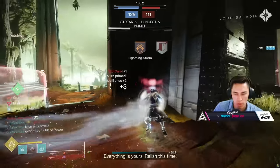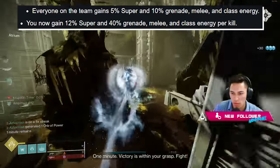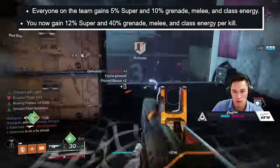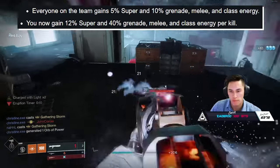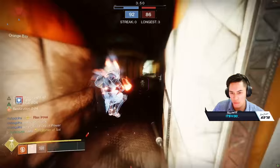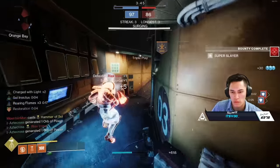When you become primed, you glow incredibly brightly. Your team goes on the hunt, and everyone on the team gains 5% super, 10% grenade, melee, and class energy. And you yourself now actually gain 12% super, 40% grenade, melee, and class energy. You can see here where Eruption originally starts off like clash, and then it just greatly morphs into chaotic mayhem. By the way, you gain three points per kill while primed.